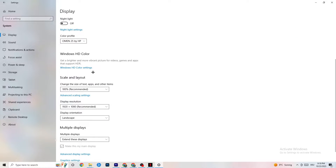Color profile doesn't really matter. Go down to Scale and Layout where I want you to change the size of text, apps, and other items to 100% as recommended, if it is something else. Afterwards, go to Display Resolution where I want you to keep it at the resolution which your game has — for example, if your game is 1920 by 1080, change this also to 1920 by 1080. Afterwards, you can go to Storage.